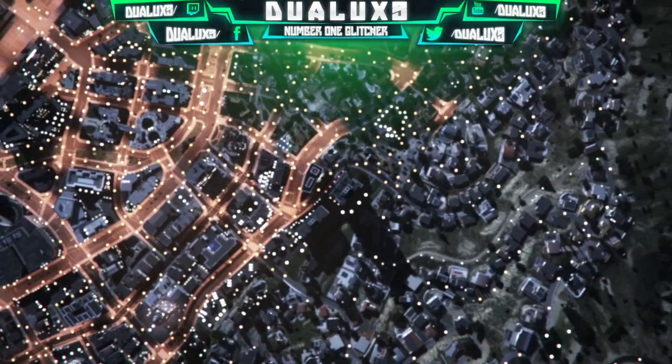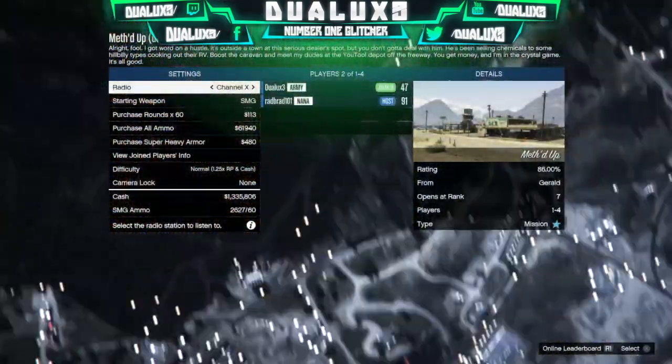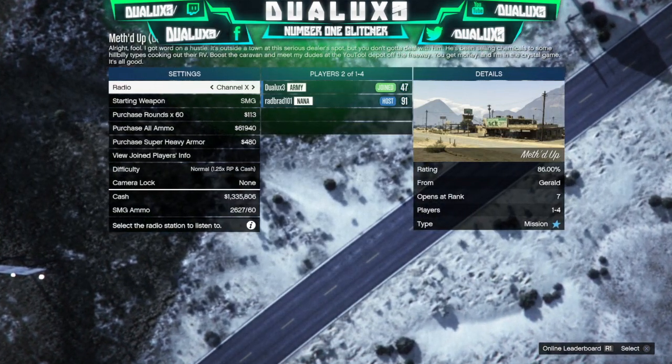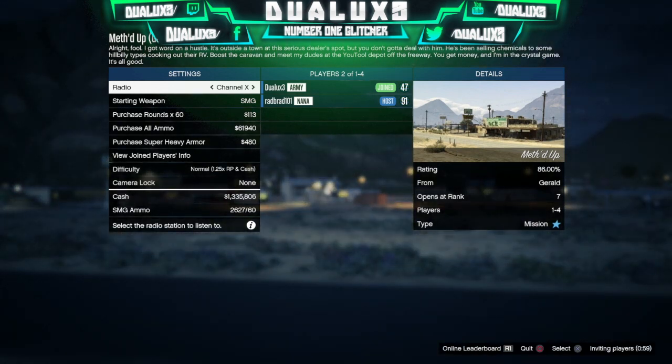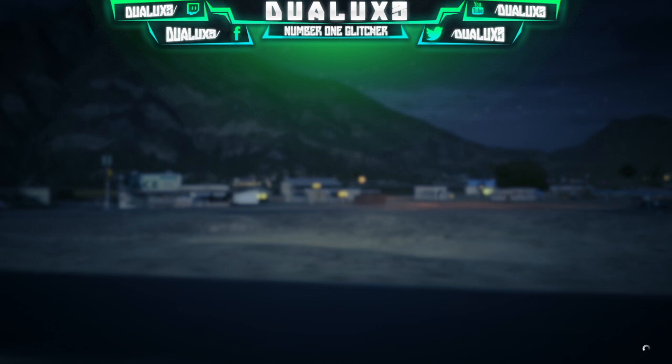What you should have seen is a black screen and then this mission started to load up. If you saw your own character sitting on a BMX bike or whatever bike you were just at, you did the timing incorrectly and you're going to have to redo all of the steps again back from impounding the car.